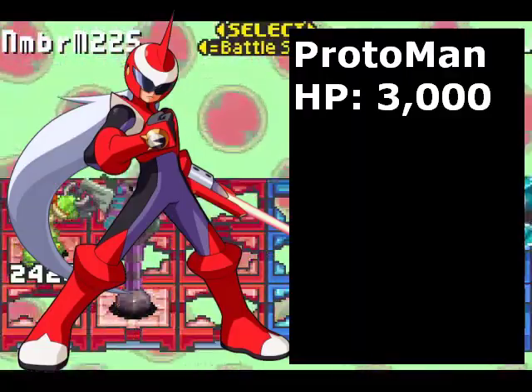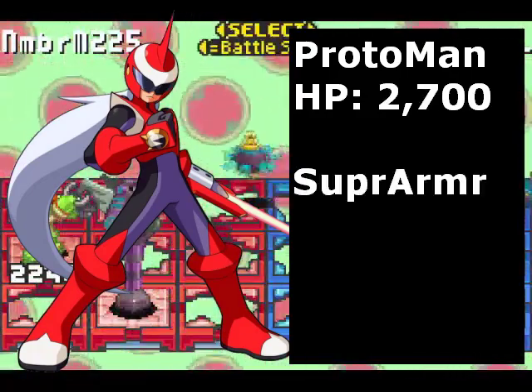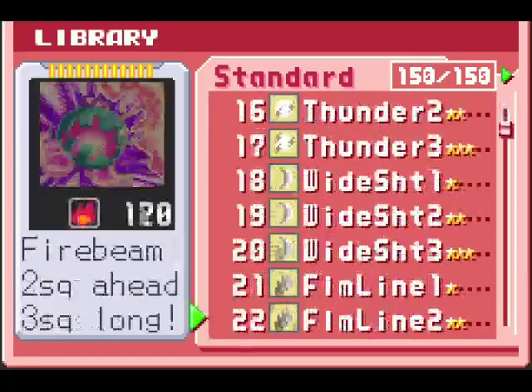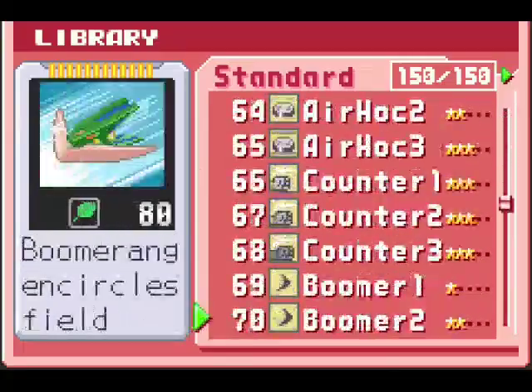Here are the rules. Your chosen navi starts with a set amount of HP. You can spend HP on passive abilities such as Super Armor or Air Shoes. Take note: some navis get certain abilities by default. You can then construct a folder of 24 standard chips, 5 megachips, and 1 gigachip.